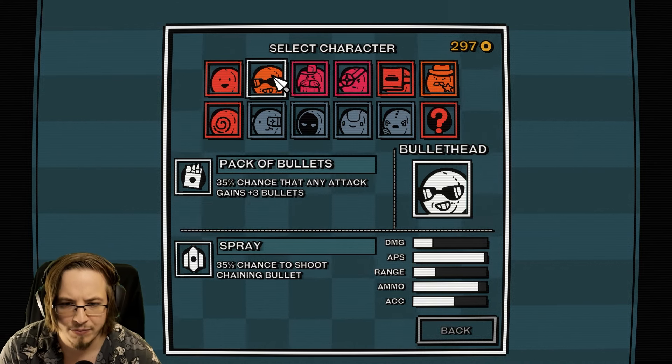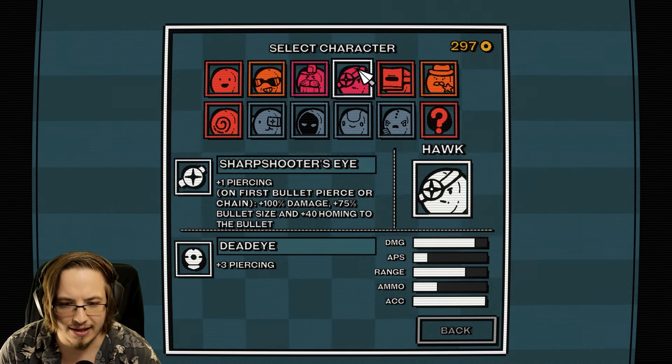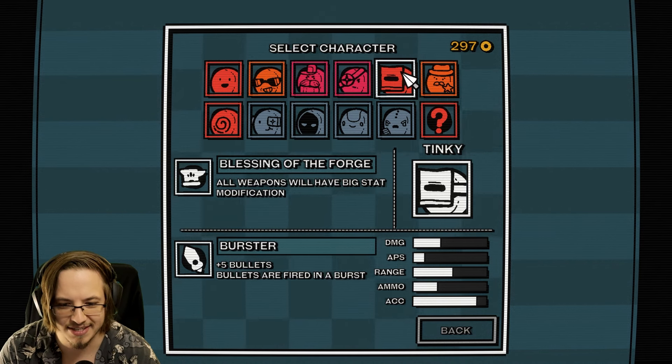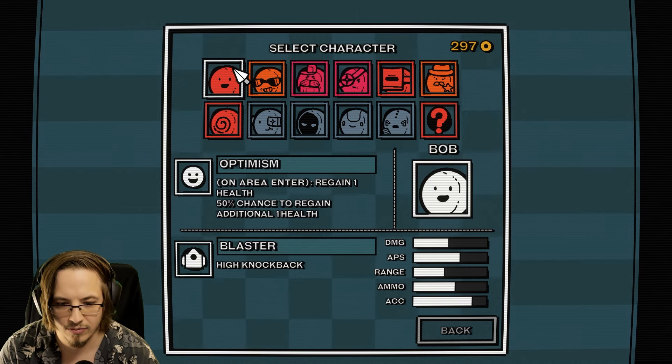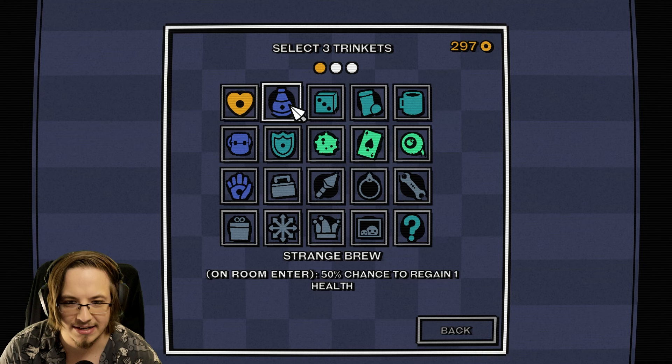Let's try one of these other characters. Who would be good with our relic? Tinky - all weapons will have big stat modifications, gain 4 random non-boss relics. On area enter, regain 1 health, 50%. Let's just play as Bob. We're going to gain max HP already.